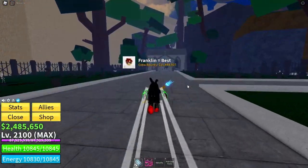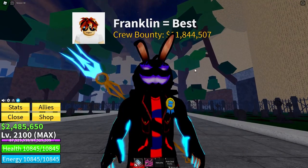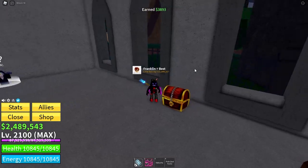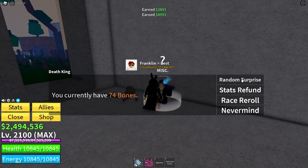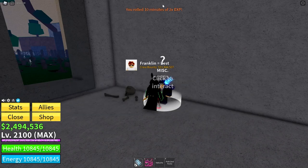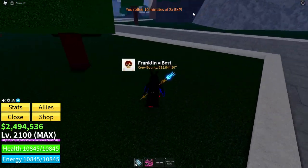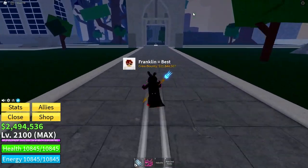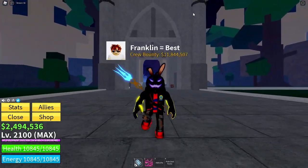Number ten: the tenth and final way of getting fragments in Blox Fruits is a limited-time thing you can do on the new island. By talking to the Death King and getting a random surprise for 50 bones, you have a chance to get some fragments. It's not guaranteed, but it's still some free fragments — somewhere between 200 and 400 fragments you can get from the Death King.